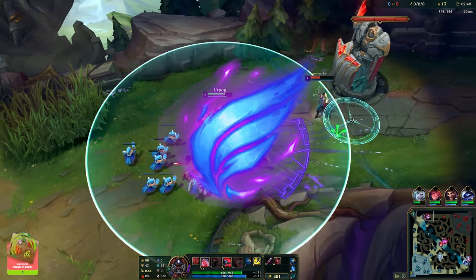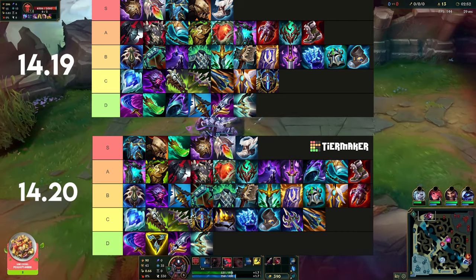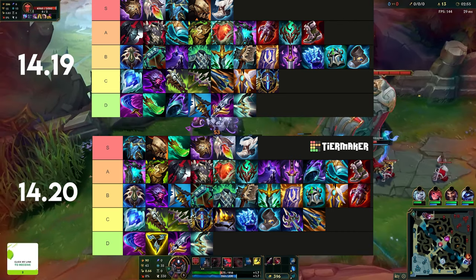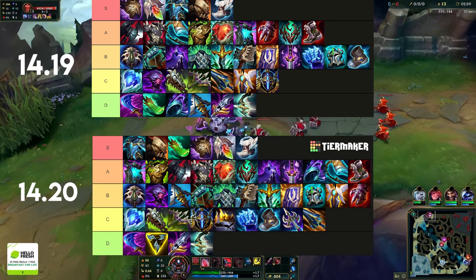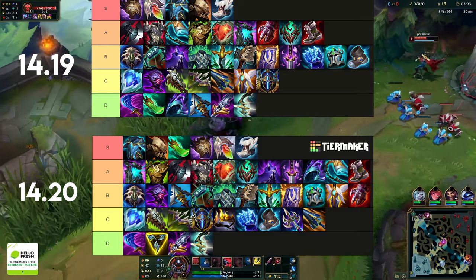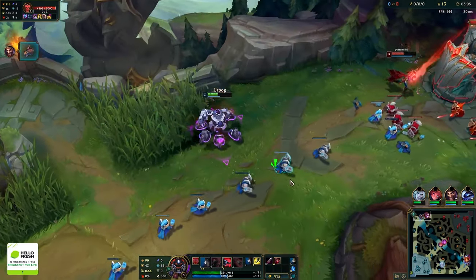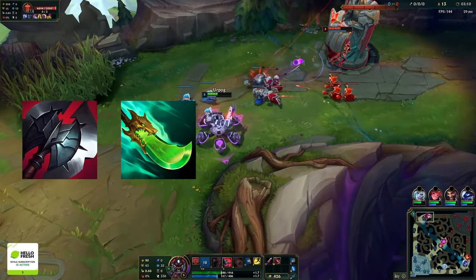Nyangus beef discovered that Shojin is actually pretty good. He also discovered that Phase Rush is probably the best rune for Urgot right now. I also moved Sterak's from A-tier to B-tier. I'm going to explain all the best build paths, when to play them, and the practical applications of these items.